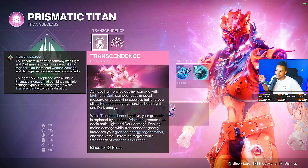Transcendence works the same as the other subclasses — achieving harmony by dealing damage with light and dark types in equal measure, by applying subclass buffs to your allies. Kinetic damage generates both light and dark energy. Titans get the electrified snare grenade, which is insane.